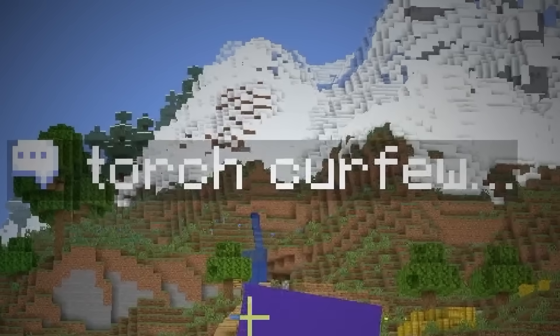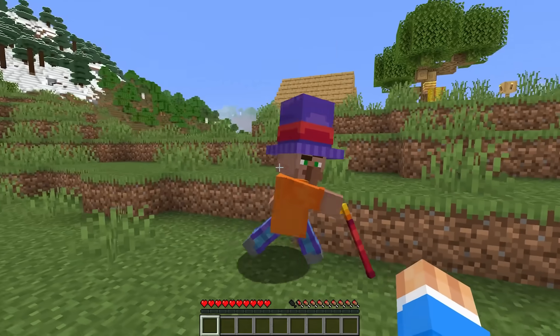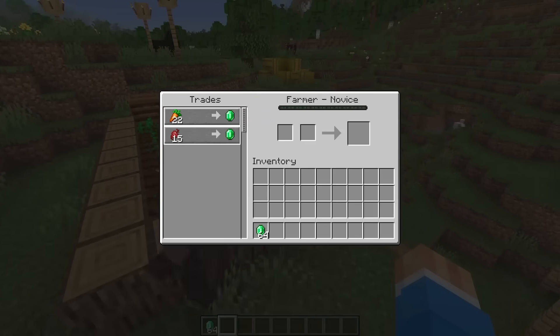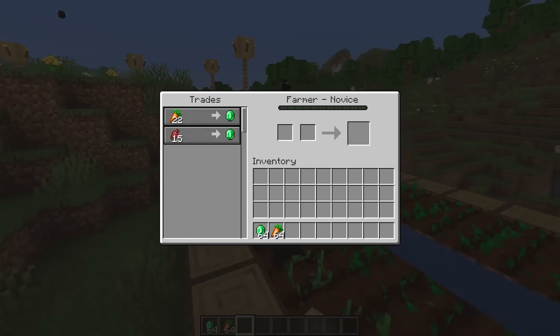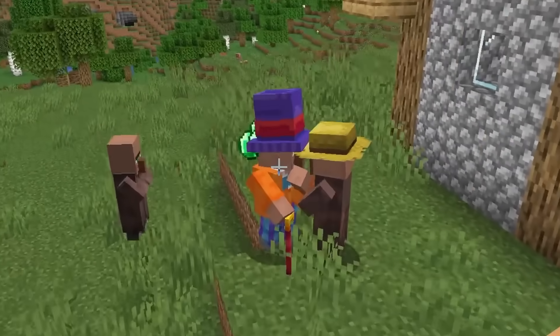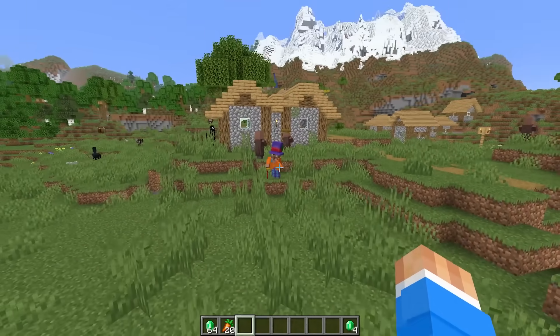Oh, he's thinking — torch curfew. That smirk tells me that you're here to scam people, aren't you? More emeralds. With this new update, all of the villagers in the village are now working together to increase the value of the village. If we were to hypothetically trade with this villager now, you'll notice he will actually run to the boss and give him the emeralds that he just earned. And that increases the market value of the village.